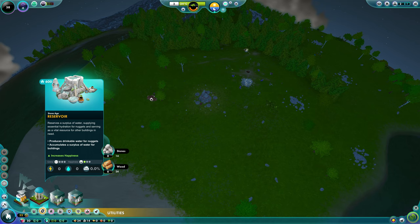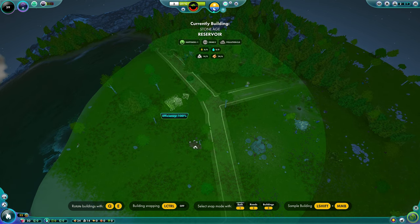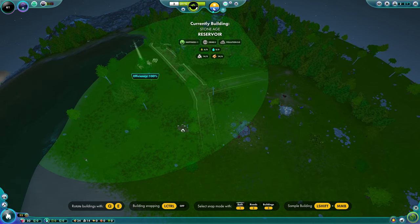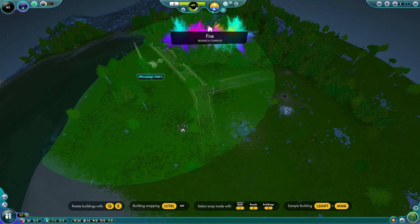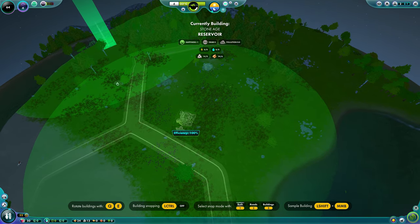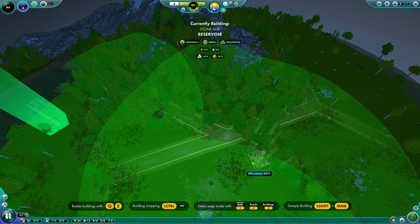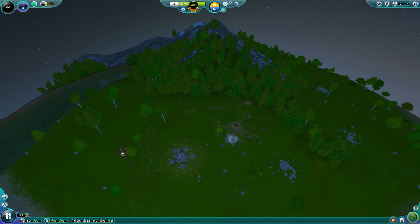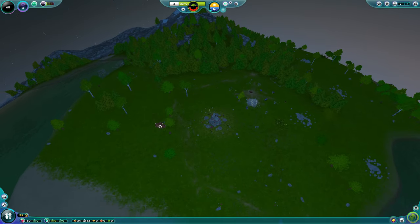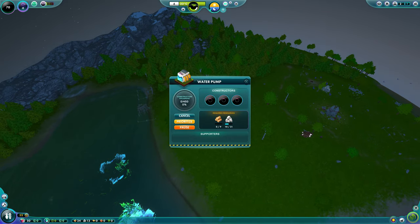The reservoirs are now finished. You need to spread them out — that efficiency indicator if they're too close is irrelevant; you just want them spread about so nuggets travelling the map have access to water. I'm placing them on the land against a road: one here, one here, and a third one there. Don't worry about what you build on — the nuggets will move anything they require and sort out the land as appropriate.